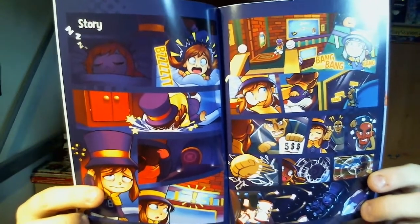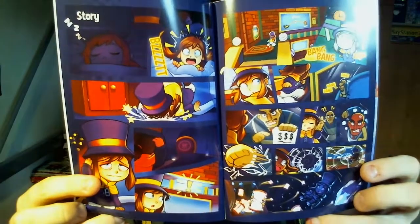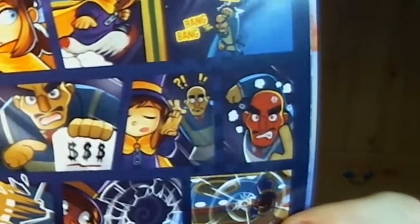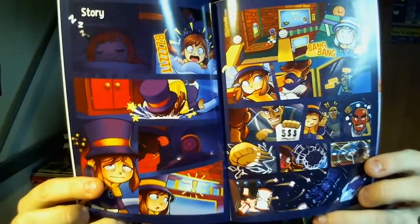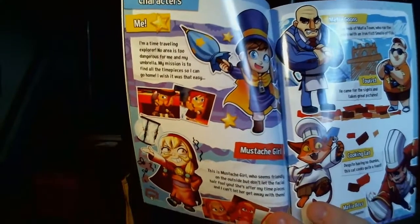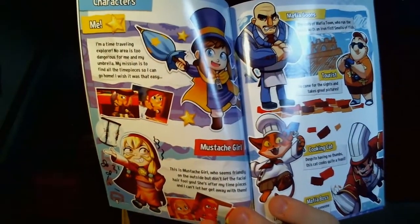She wakes up, lands right on her face, gets a notification, checks her progress, Mafia turns up, that kid's like nope — don't want what you're selling — punches through the thing and gets blasted into space, losing all her fuel. So yeah, funnily enough it's the Mafia's fuel. And then you get like all the character bios and stuff — full art and a couple of screenshots, including Cooking Cat and the Tourist.